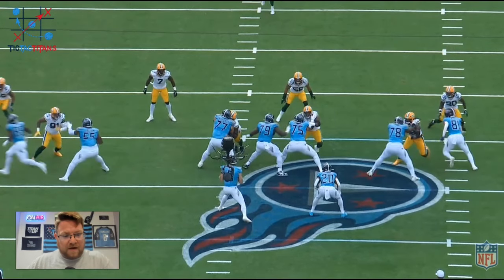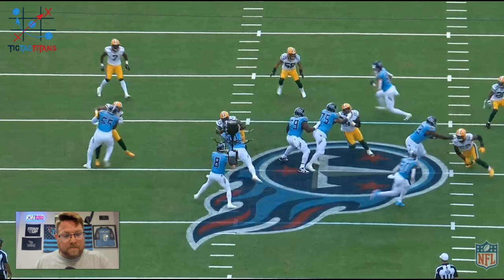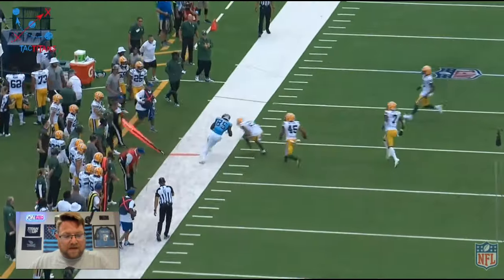Look for the fake punch right there. And then what does Preston Smith do immediately? Off the fake punch, Smith says okay, I'm going to come inside. But that is what Latham is hoping that he does — he expects him to do that and he's there waiting for him. Locks him up and now he's done. Latham has control here. He's in his pads, he's in his chest. Good job by J.C. Latham on play one.